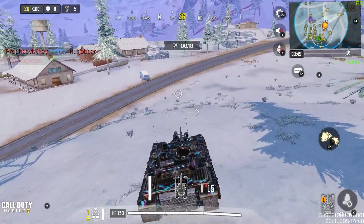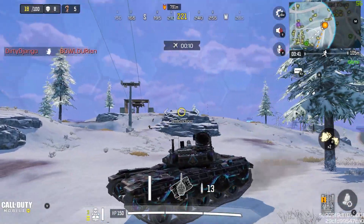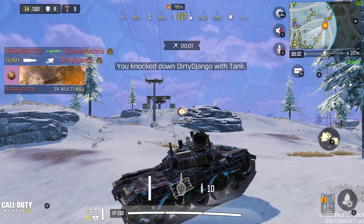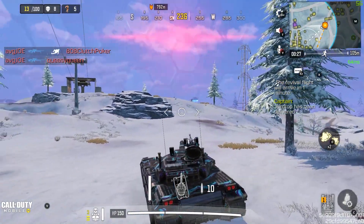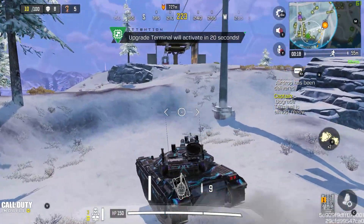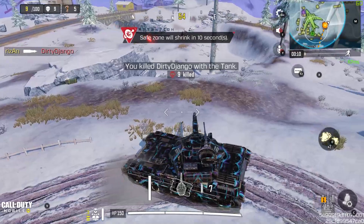We're attacking the spawn and damaging the enemy. There's a teammate here — we have to hit the enemy. Missed — let's try again. Nice, this enemy is down. We have to revive the teammate — this is our chance. We have to knock and then revive our teammate, then collect and get ready.